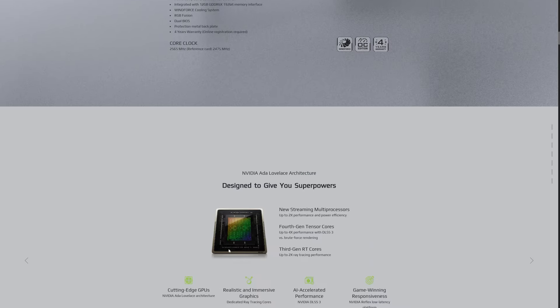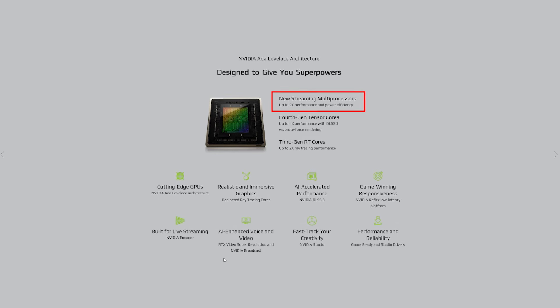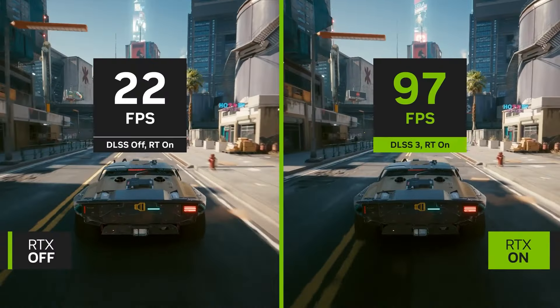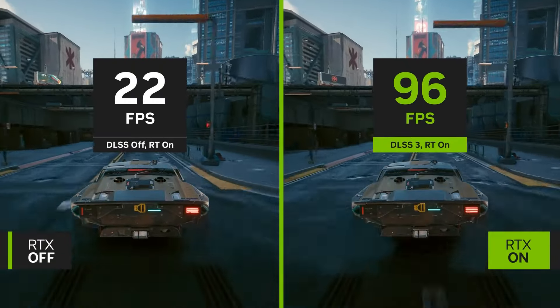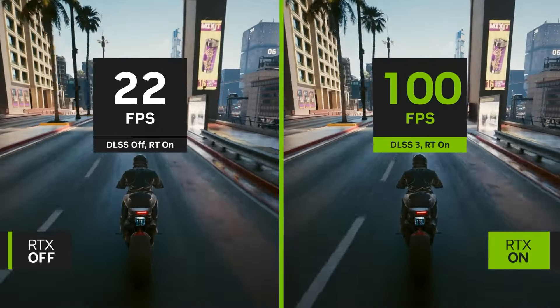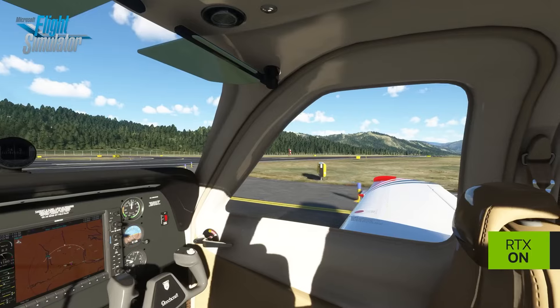In addition to this, you get all the high-tech features included with the 40 series architecture, such as new streaming multi-processors, 4th gen tensor cores, and 3rd gen RT cores, allowing you to experience an enormous leap in performance, efficiency, and AI-powered graphics. Thanks to DLSS 3, which renders a supported game at a lower resolution and then uses AI to upscale the image, you get a smaller hit to performance but still keep the visual quality as though you're playing at a higher resolution.